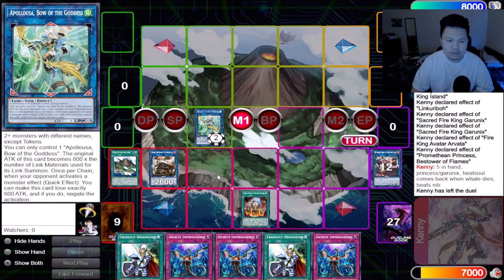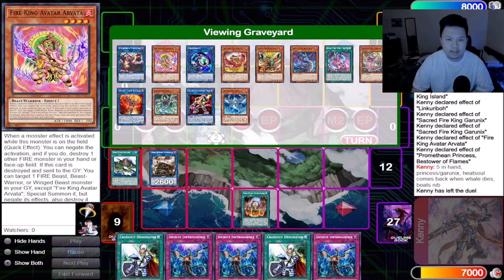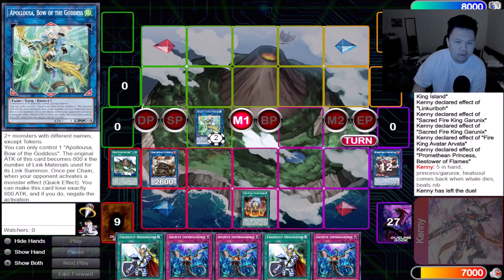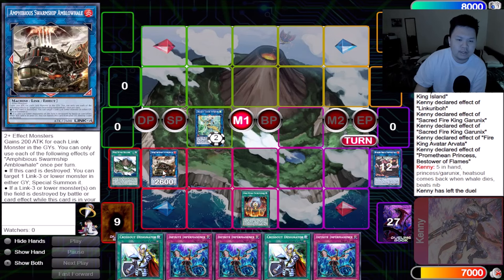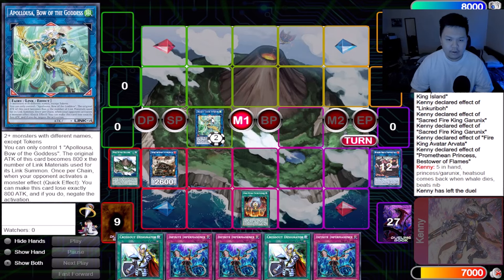This is our entire board off of one singular Snake Eye Ash: Apelousa and Amplowail with Garunix engraved, with five cards in hand — Princess, Garunix, Heat Soul. When the Whale gets destroyed it brings back Heat Soul, and you have access to Arvata through Garunix sending Kirin. Bunch of interruptions, Original as follow-up, five cards in hand — it's absolutely crazy. And if you get hit with Cosmic Cyclone, it almost doesn't matter because Amplowail brings back Heat Soul, putting you up to six cards in hand. So that's the first combo with a single copy of Snake Eye Ash.